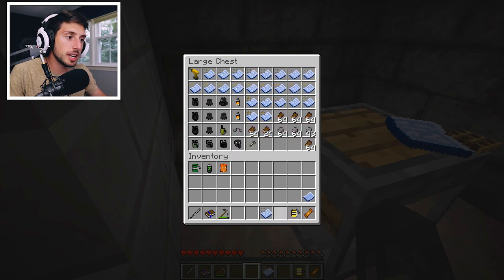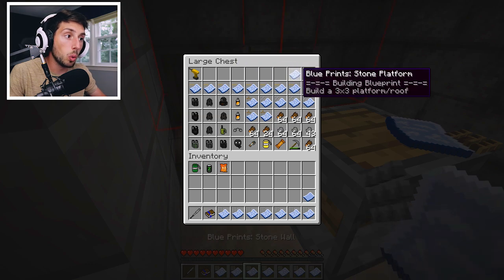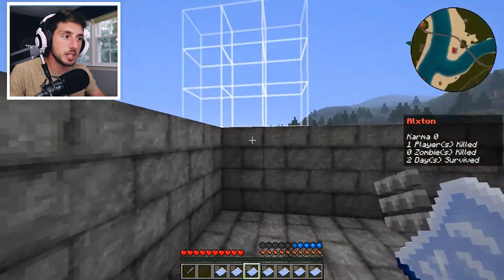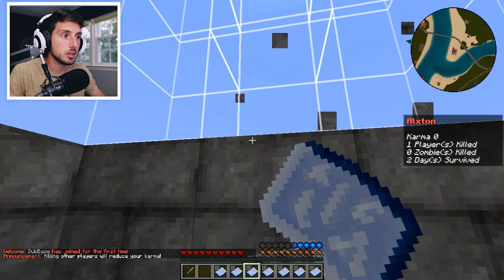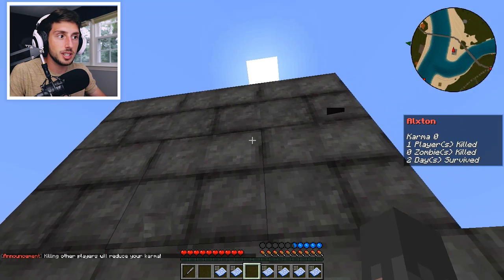What we were doing off screen was we prepped a lot of this so that it would make for an easier time building. The first thing we're going to do is completely add another wall surrounding our base, and it's going to allow us to go up two blocks. Oh, no — it is two. Okay, perfect.